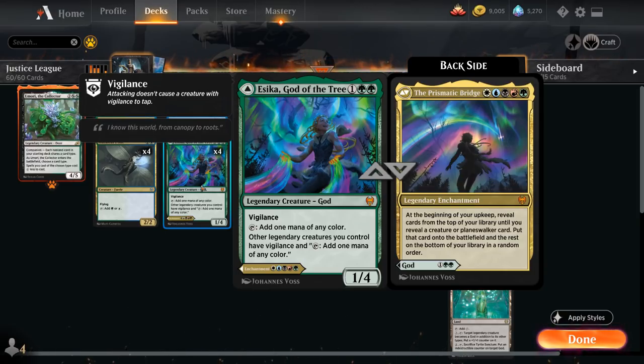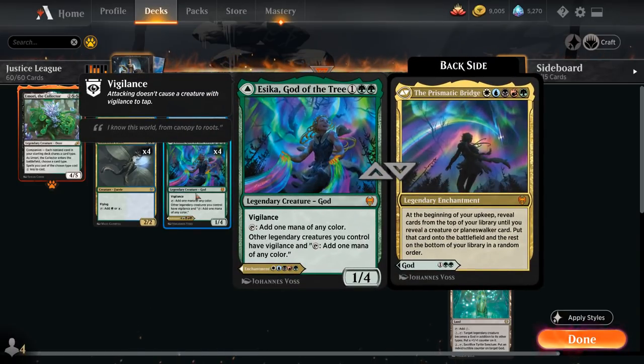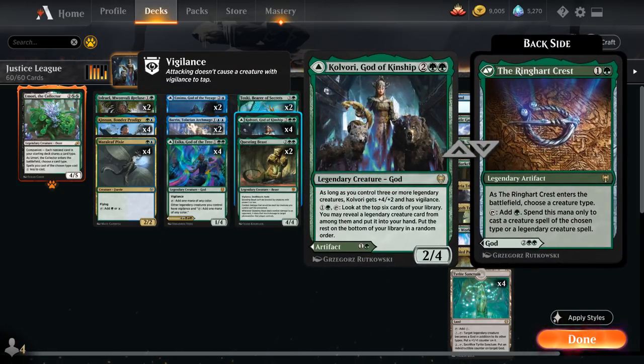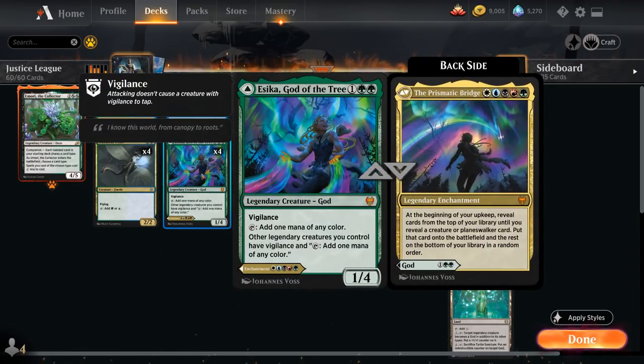If we have Esika in play, it becomes much easier to cast Prismatic Bridge. Otherwise we can also count on the World Tree to potentially fix our mana. The extra mana that Esika and other legendary creatures provide is quite useful alongside Ginnon Bondur Prodigy — a 2-mana 2/2 legendary creature Human Druid. Whenever we tap a non-land permanent for mana, it adds 1 mana of any type that permanent produced. So it doubles the mana that Merleaf Pixie produces, as well as all the mana we make with Esika, which is especially helpful with many legendary creatures in play all generating additional mana.